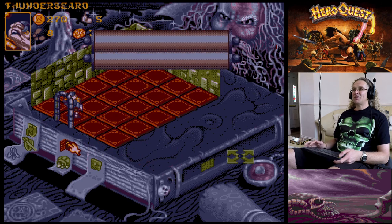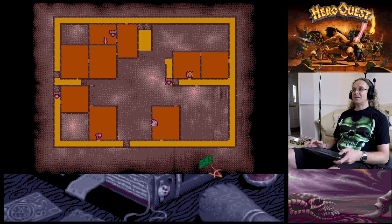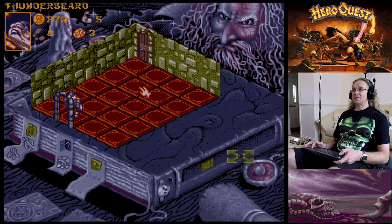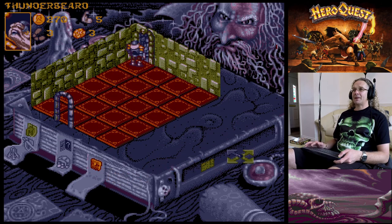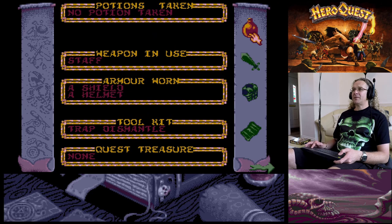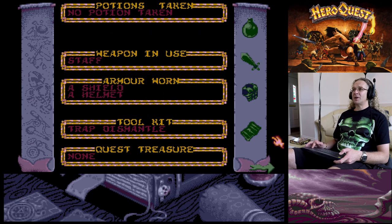Searching for traps - nothing there. The Dwarf is down here. Let's go through - search for traps, and 'A secret door creaks open in the wall!' It's very easy to run around and miss these. Looking at the map, the Dwarf is down here and that's now opened a secret passage connecting to another area.